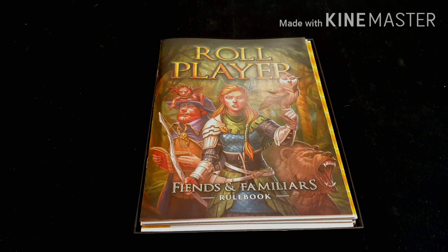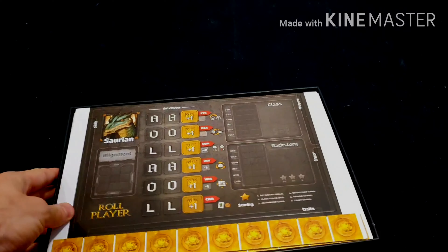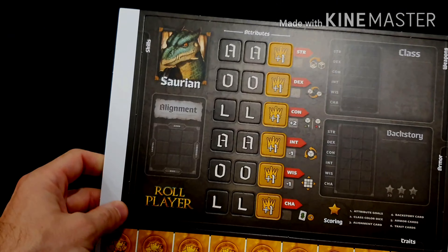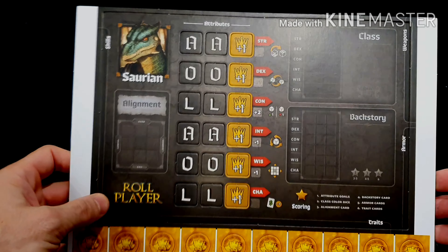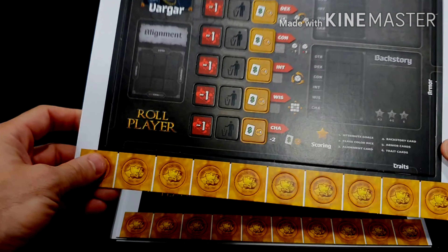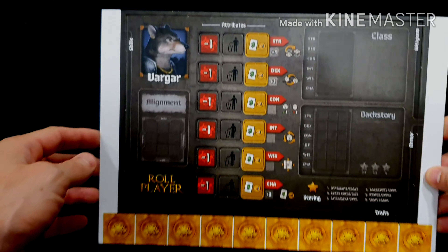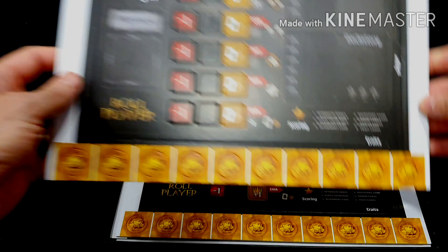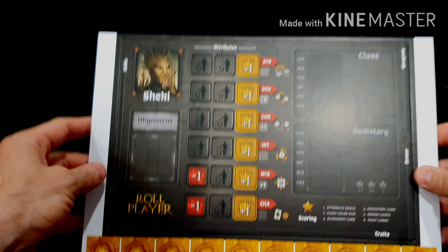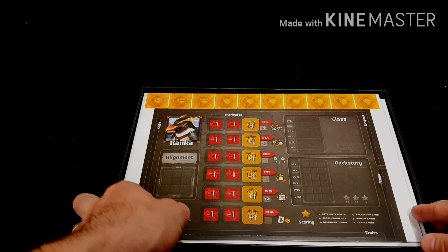The first thing you're greeted with is the rulebook and then the character sheets — there should be four of these. We have a Saurian, which is sort of like a dinosaur dragon, and Vargar. Each of these also have extra tokens: coins at the bottom, charisma tokens used in the core game, wound tokens, honor tokens. This one looks like Groot's mate and a penguin.